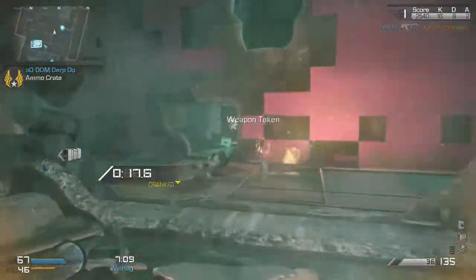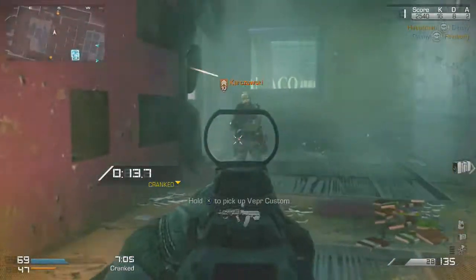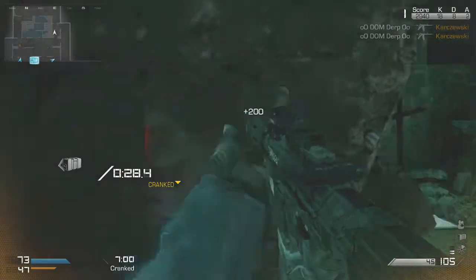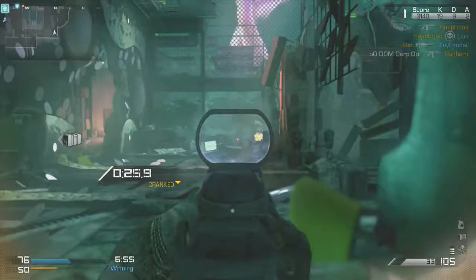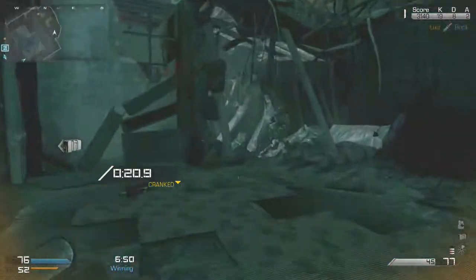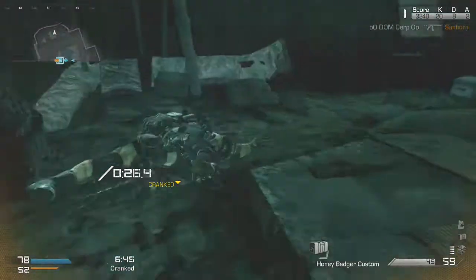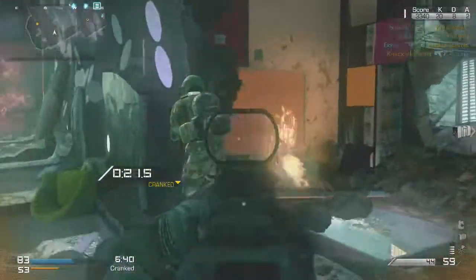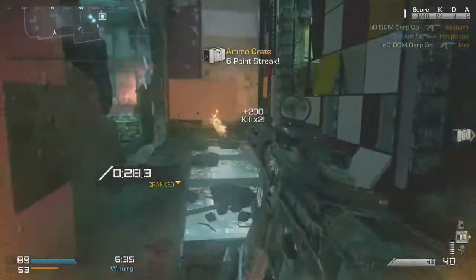The gameplay is from a brand new playlist called Cranked on Ghosts, which for anyone who hasn't seen it before is just a variant on Team Deathmatch. Basically once you get your first kill you get a 30-second timer which will be reset back to 30 seconds as soon as you get another kill. This makes Team Deathmatch an incredibly fun game to play — you don't have time to sit around camping in corners, everybody seems to just be running at each other. I've played a couple of games of it online since release and it sort of brought Team Deathmatch back for me.